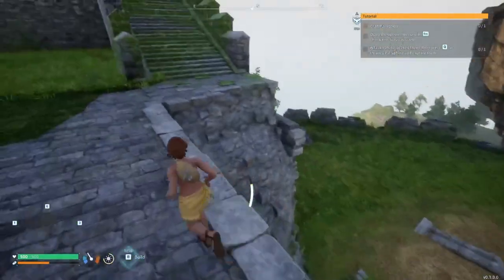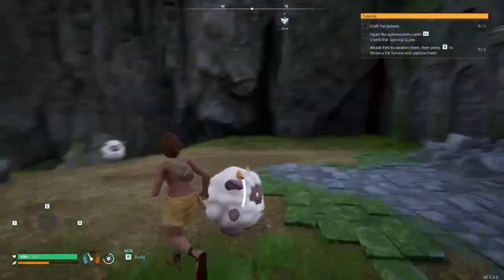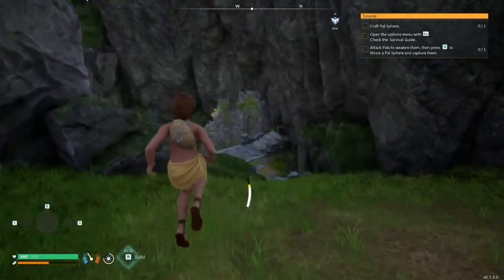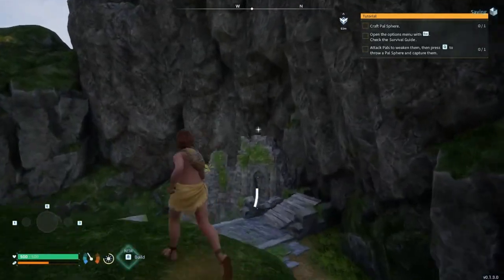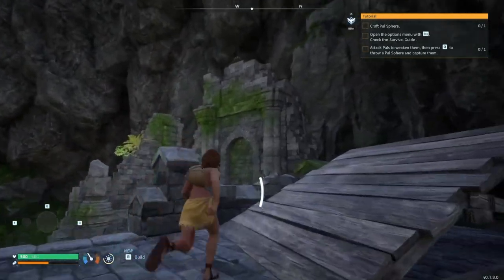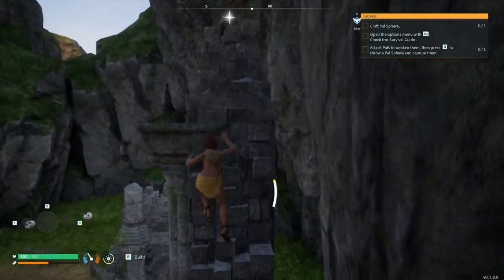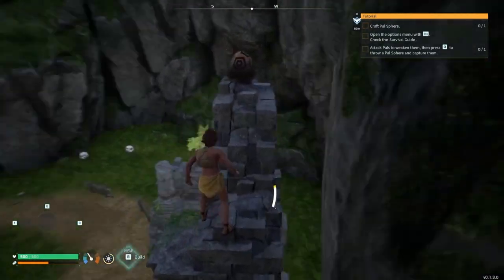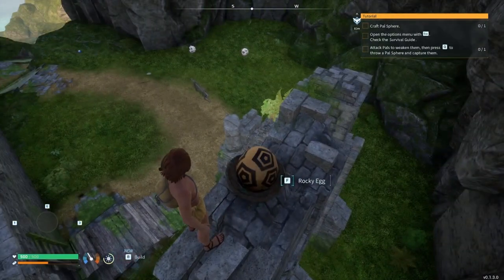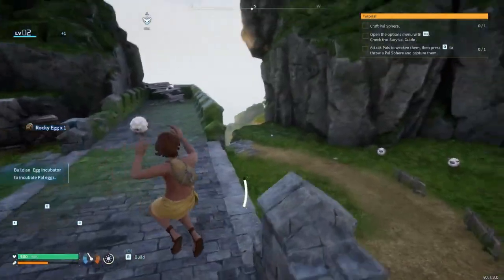Once you grab that, head down here. Once you get down here, you see this right up here — it's a different egg every time, but there should be an egg spawn up here every time you come down here. Eggs and chests respawn every couple of days, which is very nice and useful. This egg could be a scorching egg, a rocky egg, a damp egg, an electric egg — it could be any kind of egg that's in the game. So grab that.